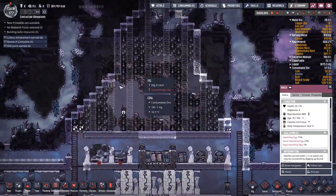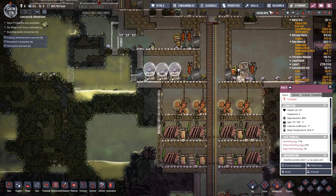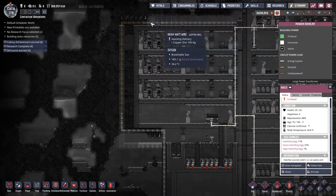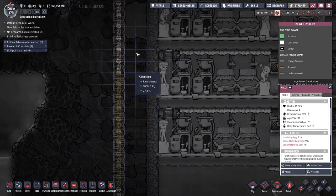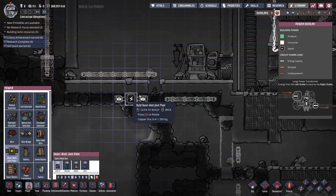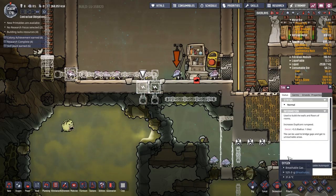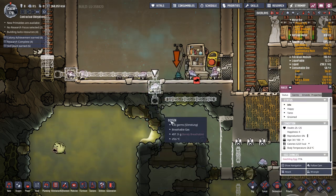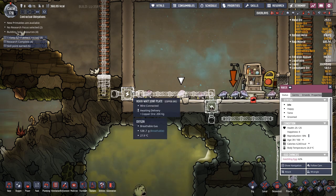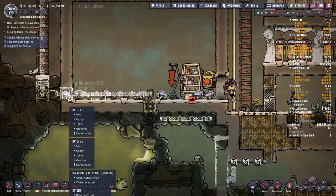Because I want generators up here as well as coal generators down here, I want to link them together with heavy watt wire. I'm running heavy watt wire all the way around the outside of the base, leaving a gap in places for power transformers. In a couple of spots I'll need heavy watt joint plates. Let's get those placed and set them to a higher priority.